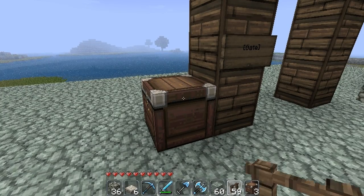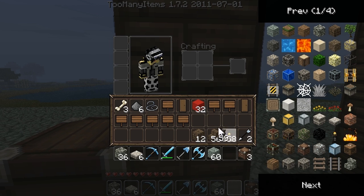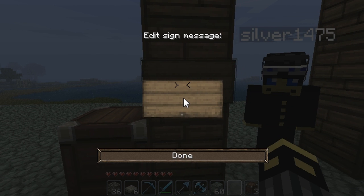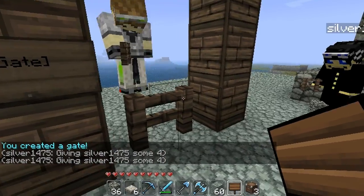So what you have to do is put the sign down. Now, if you want to name the gate something, then you put that as the first line. And then you have to put the word 'gate' in it, and it should say 'you created a gate.'